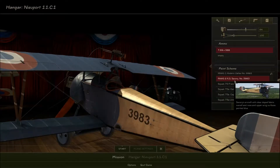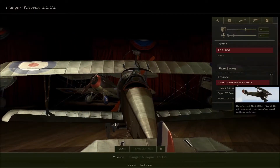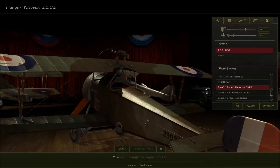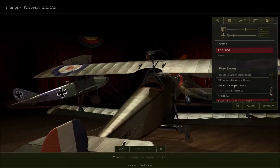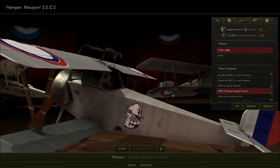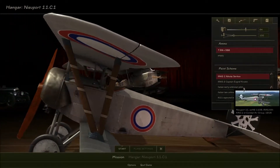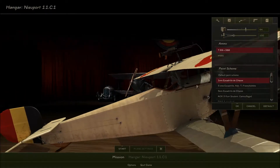Roderick Dallas — I imagine that's a Canadian but I could be wrong. Newport 11 Belgium default. Oh, that's awesome — that one's even cooler. But we're not playing the Russian front, so we'll just go with First Escadrille.